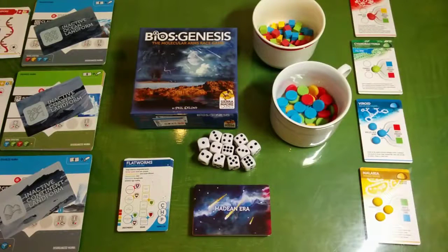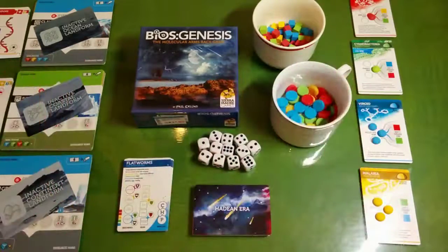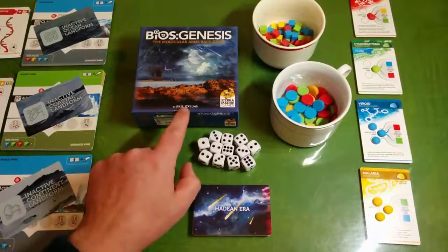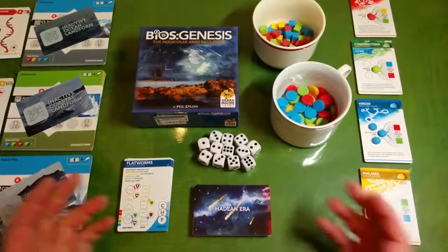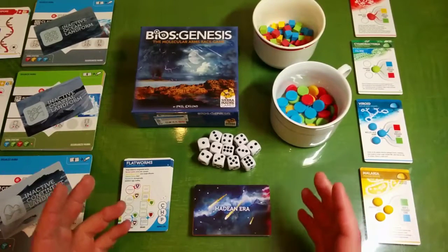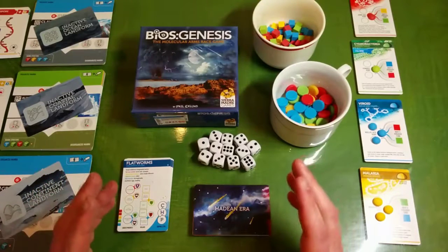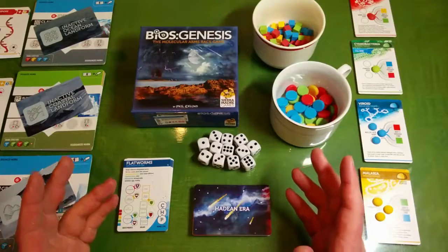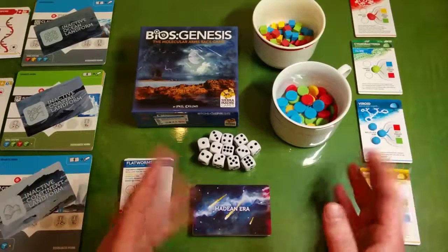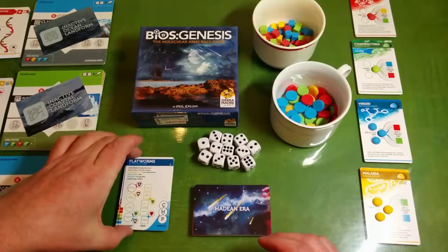Let's take a look at Bios Genesis. This proves that big things come in small boxes - it's a tiny little box but there is so much game in it. It's by Phil Eckland - the man's a genius. In a nutshell, the earth has just formed and we're going to try and make some sort of organism. Each turn is about 200 million years and it hammers the hell out of you, so actually getting something alive and forming into anything is nothing short of a miracle. Once you've got your little organism going nicely, you can try and upgrade it to an actual thing and potentially go on land.